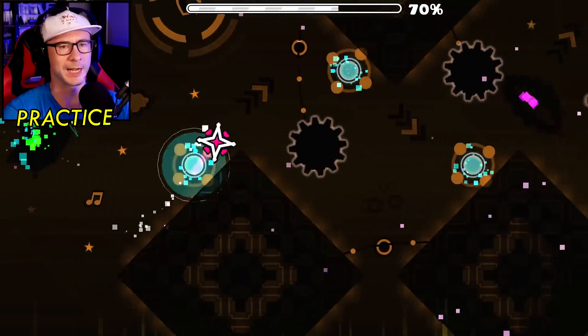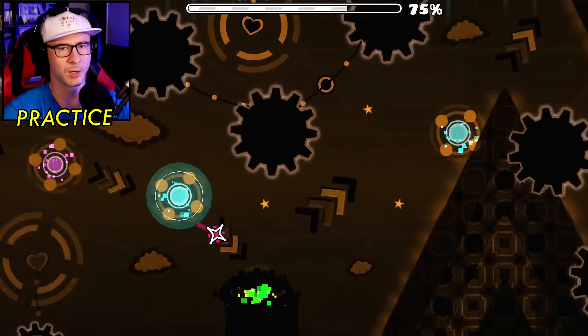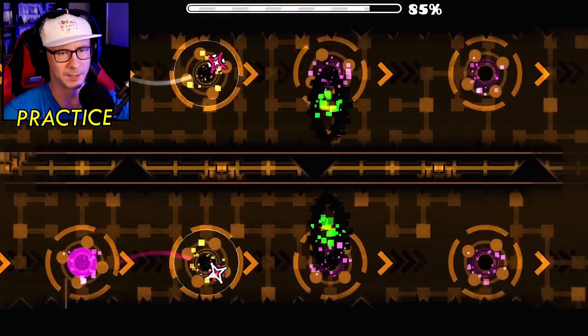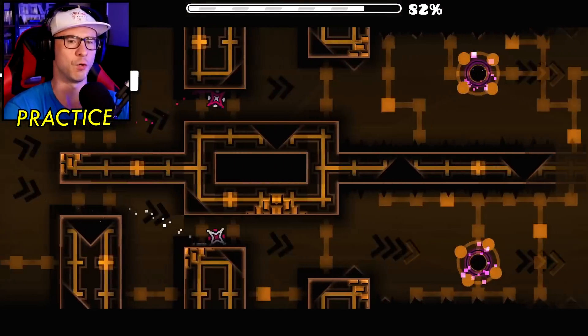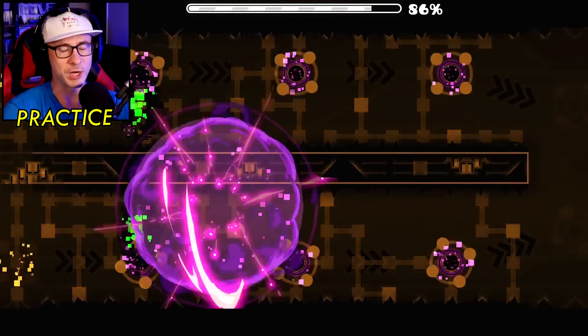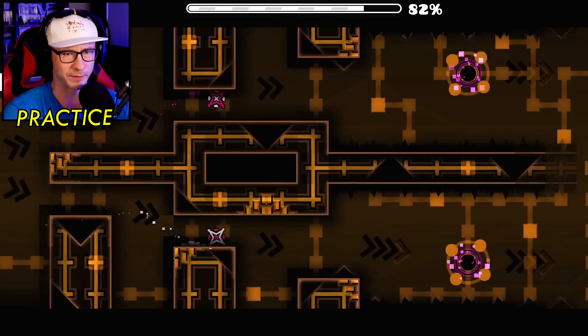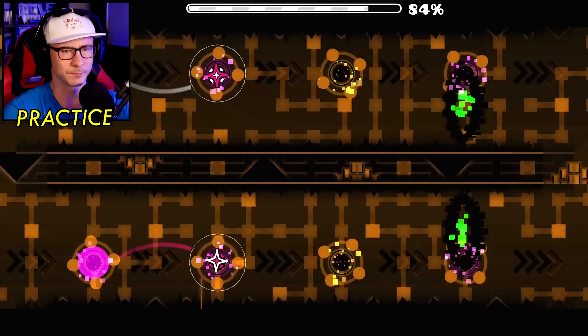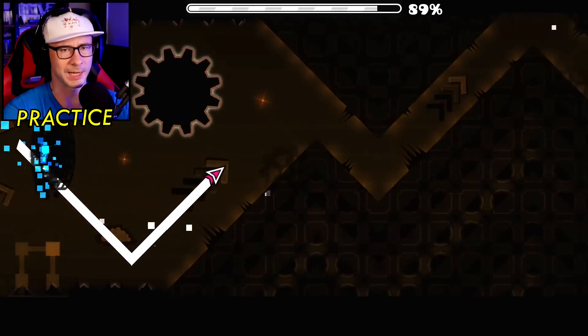That was so solid — I just did the whole dual right away! Nice. Some of those inputs are pretty tough too because you have to hit the blue jump orbs as soon as you're on them, but not before — you can't buffer them. When you're on the slopes going fast, those are fairly challenging jumps. This part normally doesn't kill me, just late timings.